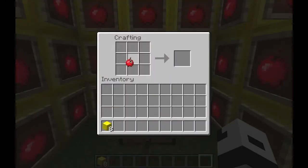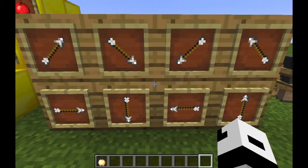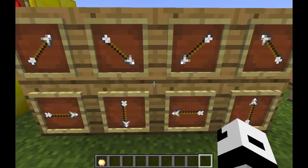You can now get an achievement by crafting the enchanted version of the golden apple. Item frames are now able to support eight different rotations for any object within them.